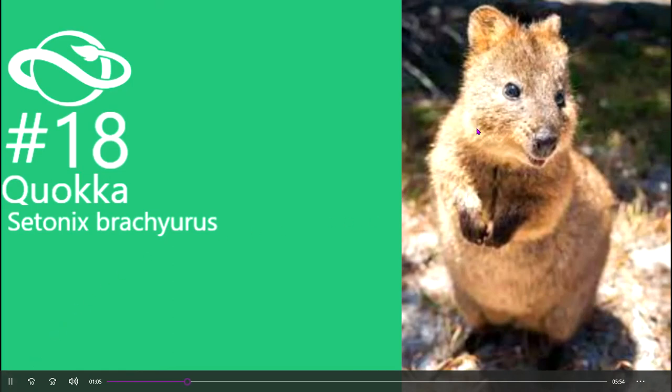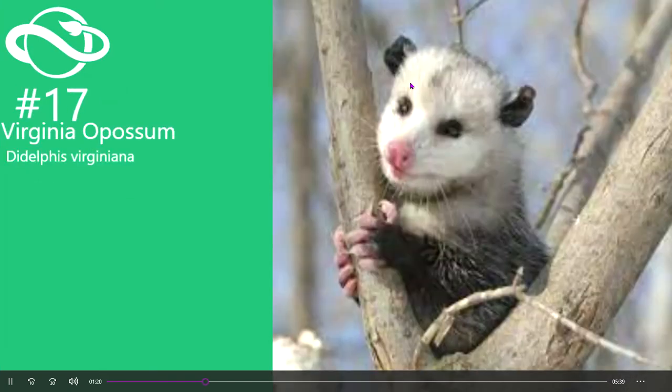Number 18 is the quokka. I just think they're really cute because they're like smiley, and it'd be pretty fun to have in the game.